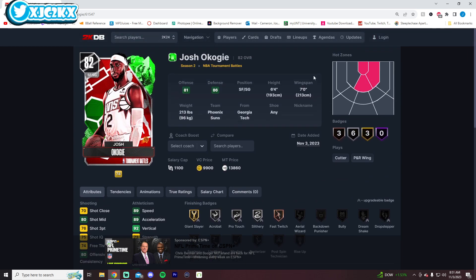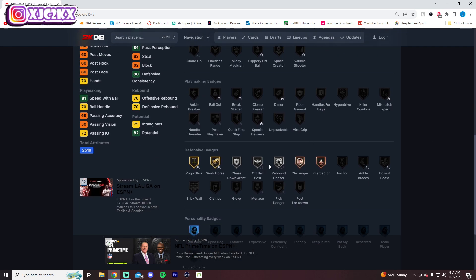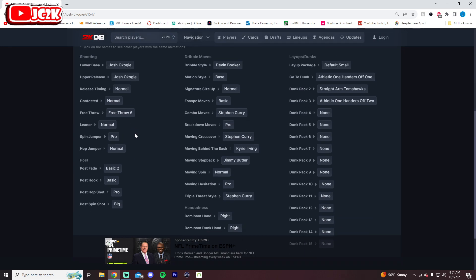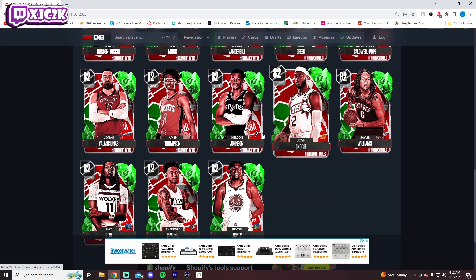Josh Kogi is 6'4" with a 7-foot wingspan — a little small at shooting guard but the wingspan is amazing. He's got great speed and is already a very good defender. We see a 3-point boost and a driving dunk boost on this card, so defensively he's already going to be pretty good especially with an evo. He has the debunk dribble style, which is great. The question is whether the Suns win a lot in the in-season tournament. If they do, Kogi looks like a potentially interesting card.